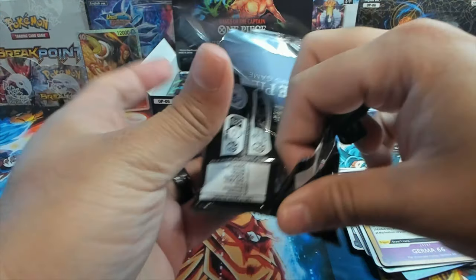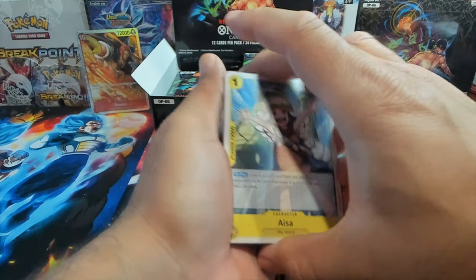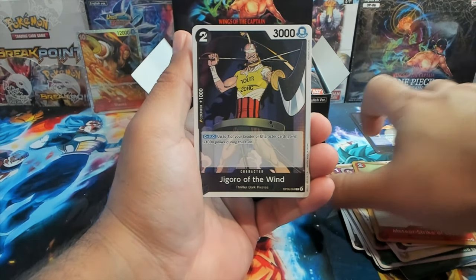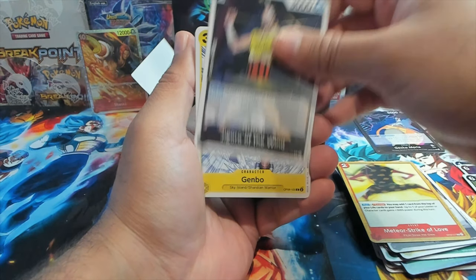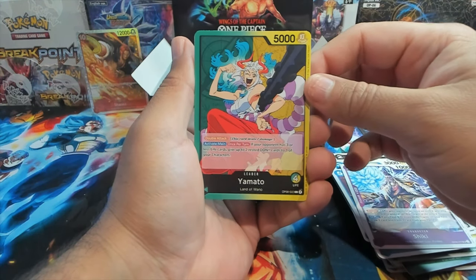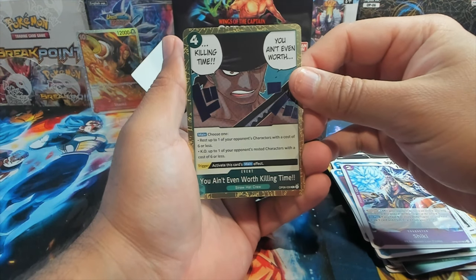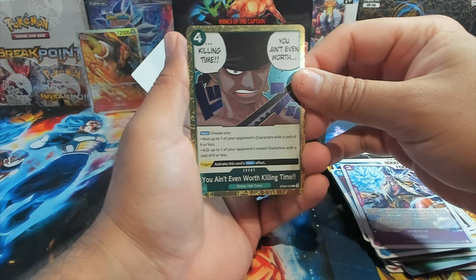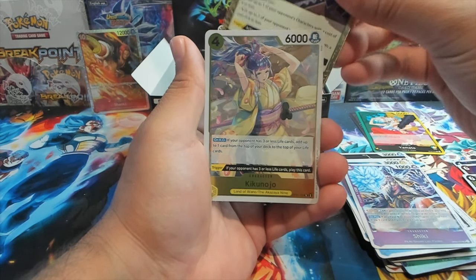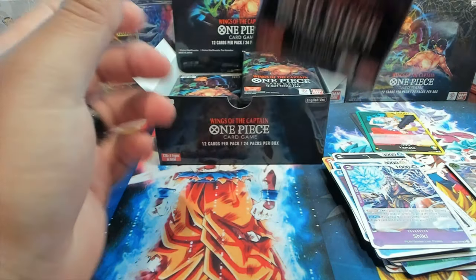I haven't opened much One Piece recently. By the time you see this video you'll see what we pulled from the Fusion World Wicked Pulse booster box — if you haven't seen that video, go check it out after this one because holy crap. We have a Yamato as a leader card, we have 'You Ain't Even Worth Killing Time' Zoro, and Kiku no Joe. There's our second rare.